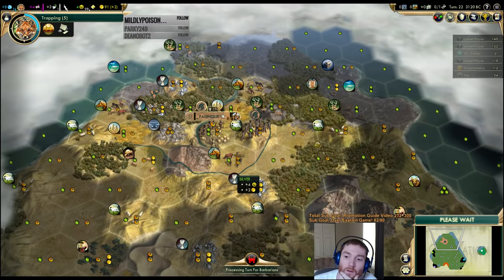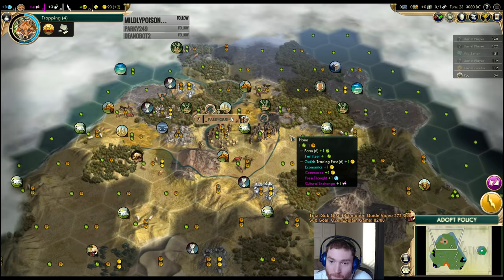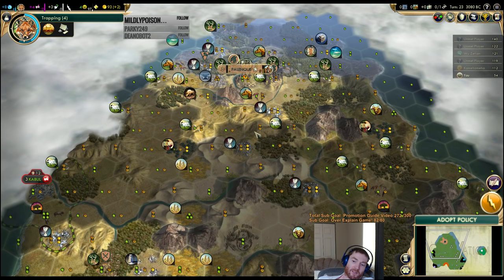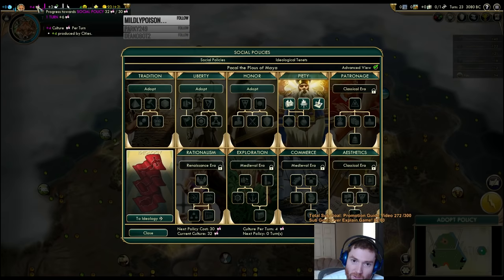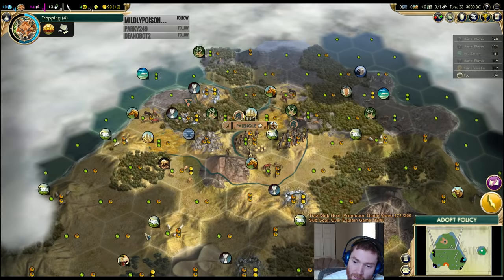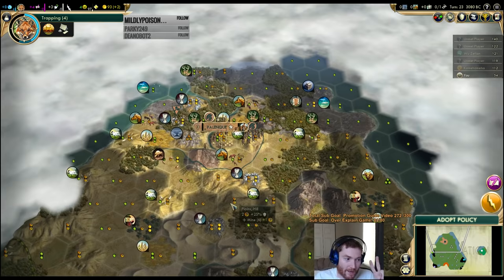Pantheon pick time. Generally you want to match your pantheon with your resources, mostly in your capital but also in your expands — especially if you're settling on a resource like silver. Culture is incredibly powerful. When you open Piety in the NQ mod, you'll have enough faith per turn from the various policies. You get one from opening it, an additional one faith and one culture per shrine from Organized Religion, and an additional one faith per turn in your capital from Mandate of Heaven. So you can do a pantheon that isn't necessarily faith-based and still get a religion.